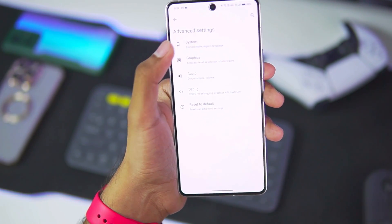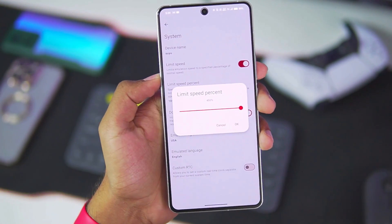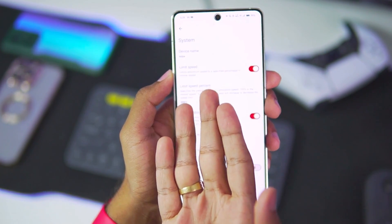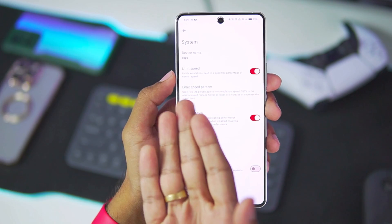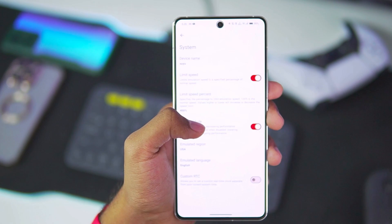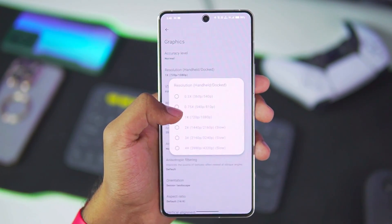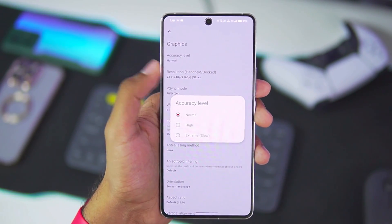Let's head to the advanced settings. As the developer mentioned, some limits have been increased — the limit speed percentage now goes all the way up to 400%. As you know, once you restart the Suyu or Yuzu emulator on Android, the limit speed percentage automatically turns on every single time, which is very annoying. Now you can keep it enabled and still get more than 100 fps while emulating Switch games. Let's head back to the graphics settings. Today we'll try 2x graphics resolution with accuracy level kept at normal.